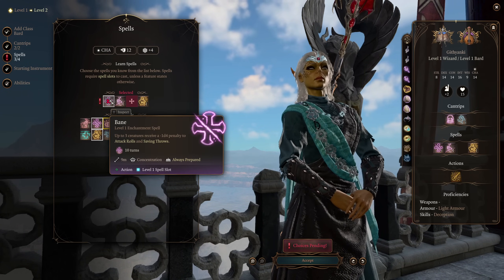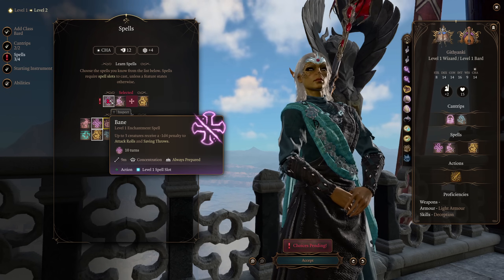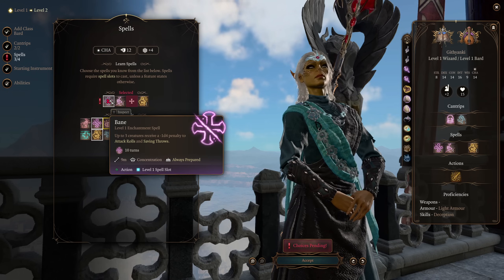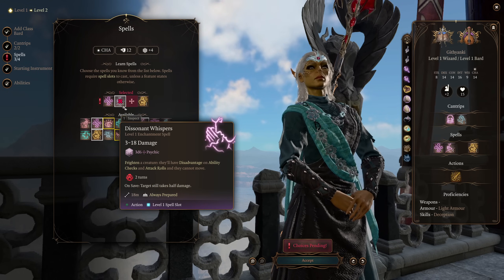Another enchantment spell is Bane — up to three creatures you can see take a negative 1d4 penalty to attack rolls and saving throws for the cost of your concentration. Pretty good overall — maybe not the thing you want to be concentrating on all the time, but it can definitely help out, especially in the early game.